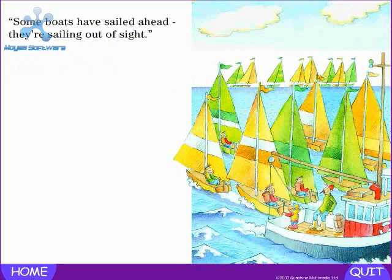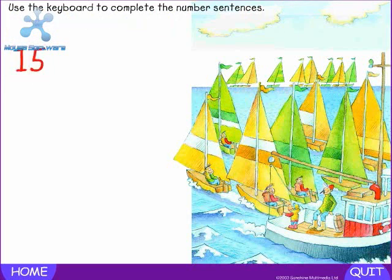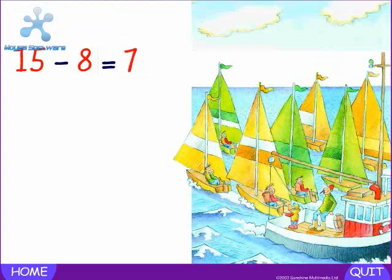Some boats have sailed ahead. They're sailing out of sight. How many boats altogether? Fifteen. Press the minus key. Minus — how many boats have sailed ahead? Eight. Press the equals key. Equals — how many boats are left? Seven. Fifteen minus eight equals seven.